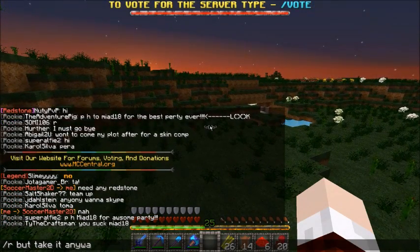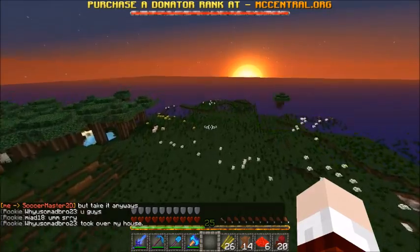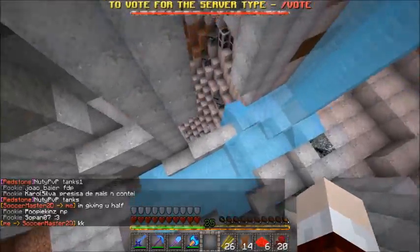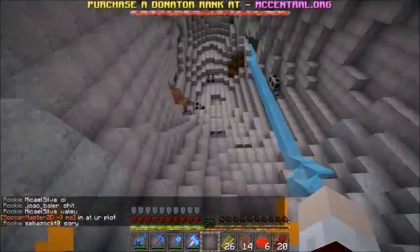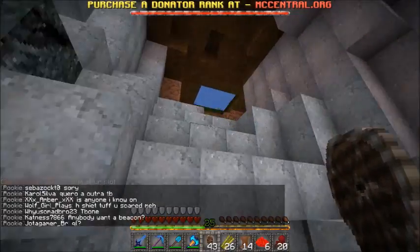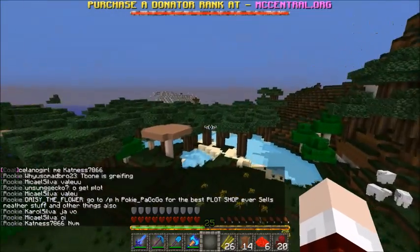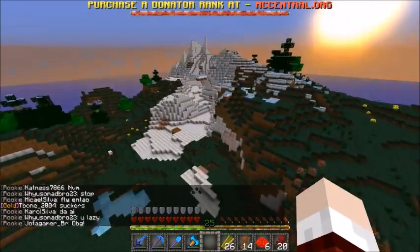More sugarcane — perfect, and of course lag. Grab up all the sugarcane — we might need it for future projects like auto farms. There are some piggies, I don't really need them. Oh, cows — what's down here? Looks like a huge ravine. Wow, I've never seen something like this before — this must be new to 1.8. Don't need pigs, don't need sheep. Extreme hills biome — there might be some cows here, and of course movement lag.